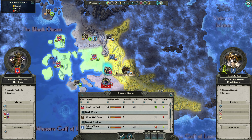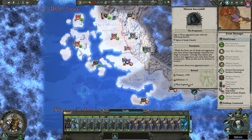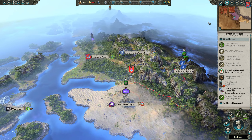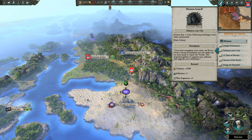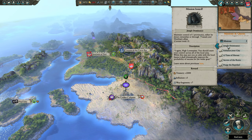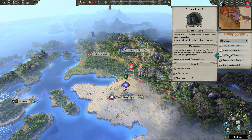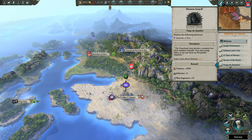We just picked up some way fragments and some treasury, which we need since we're bleeding a little money. Let's check our missions: Jungle Dominance — we need to maintain control of an entire province, which we can do; no turn limit, which is good. Enhance our city: build an Elven Colony to get more way fragments, build an Archive, Grand Repository, or Garden for more way fragments, search a settlement, and destroy this faction — which we're close to doing.